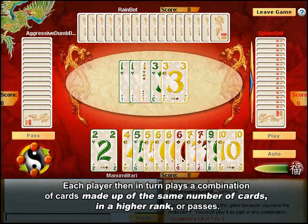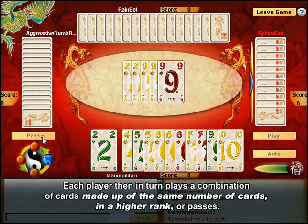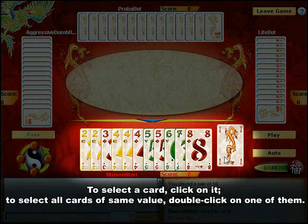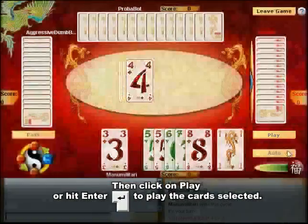Each player then in turn plays a combination of cards made up of the same number of cards as the opening combination, but in a higher rank, or they can pass. Select the cards you wish to play by clicking on them. Double-click on a card to automatically select all cards with the same numerical value. Click on Play or hit Enter on your keyboard to play the selected cards.